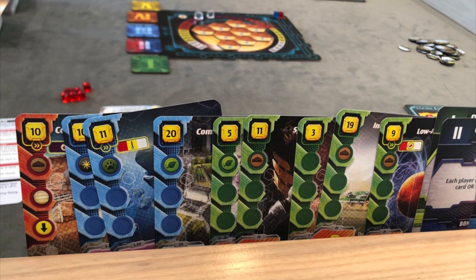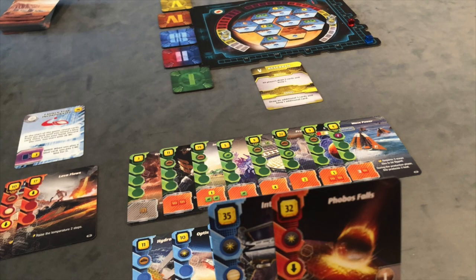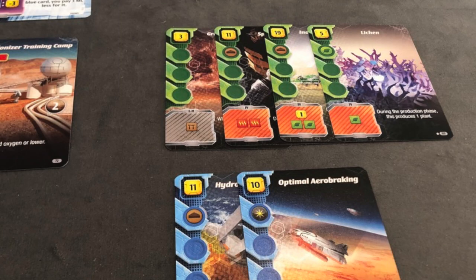This is basically a streamlined version of Terraforming Mars. We're not going to go deeply into the rules, but you're obviously trying to terraform Mars. Throughout the game, you're going to try to make different parameters go up — flip ocean tiles, increase temperature, and raise oxygen — so that you can actually live on Mars.